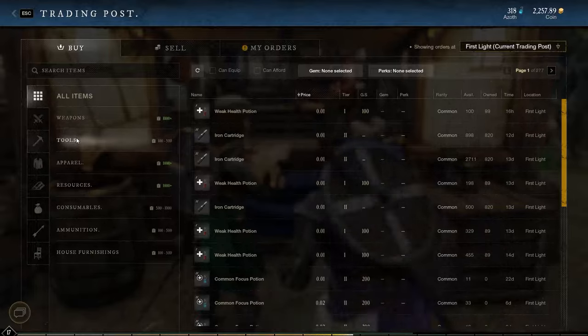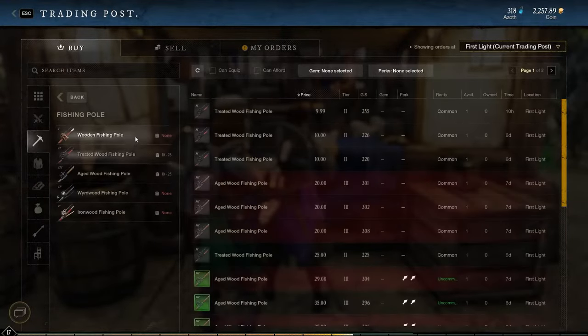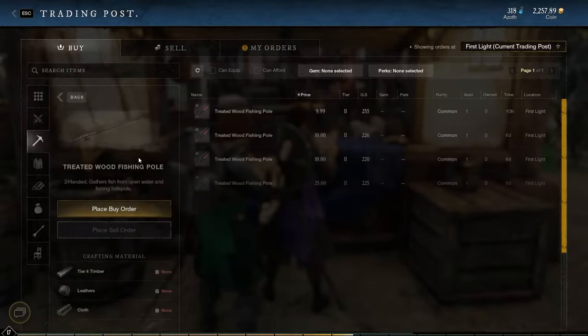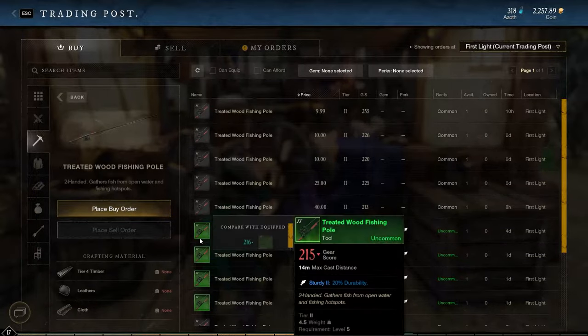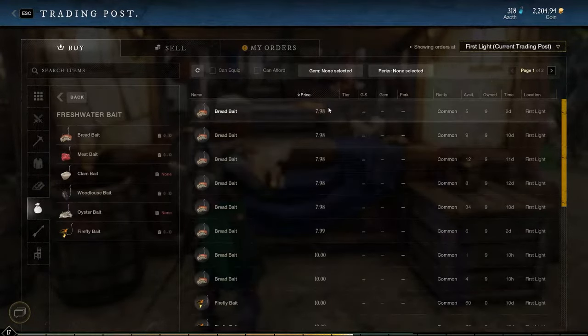Once you have found a place to fish, we now need to get a fishing rod. You can get these from completing quests or even crafting one, but I do recommend just going to the trading post, because that way you can select your perk and see if someone is selling one. And we also need to get bait from here as well.